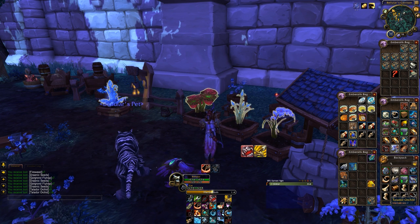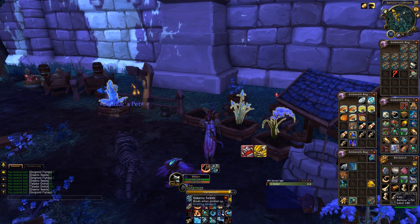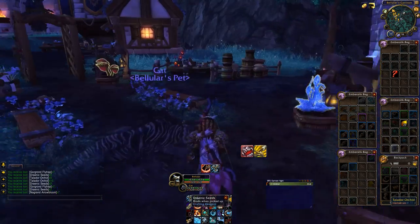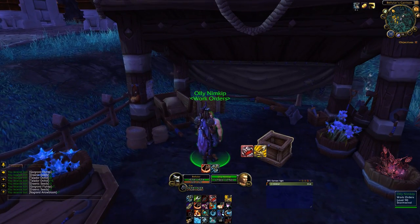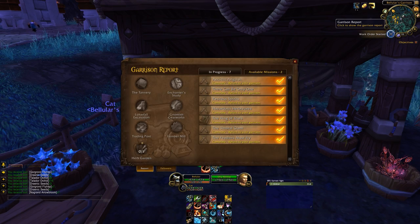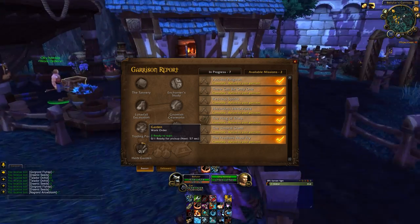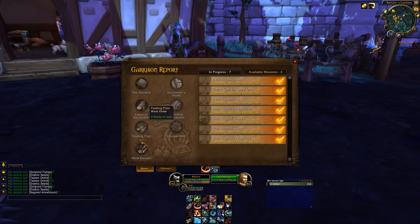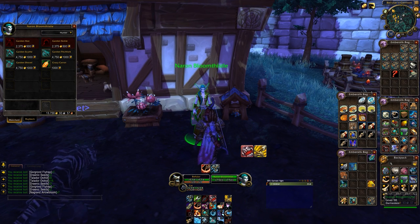Seed-wise we are certainly getting there. We've got 29 seeds — let's go turn in the work order. We talk to this guy, he asks for 25 Draenic seeds, and then we can start the work order. Work orders are supposed to take a day — they may have been accelerated to one minute in the beta just for testing purposes, or maybe it's just on this level 100 server.